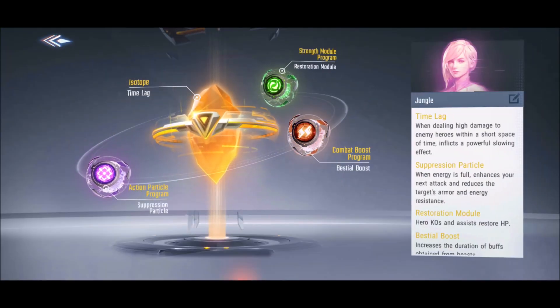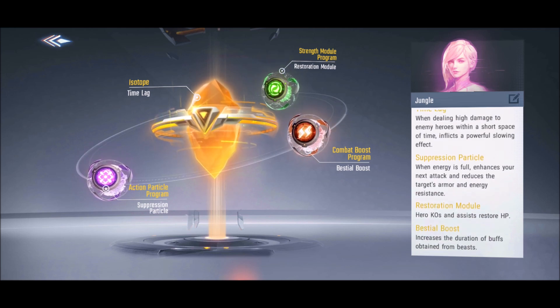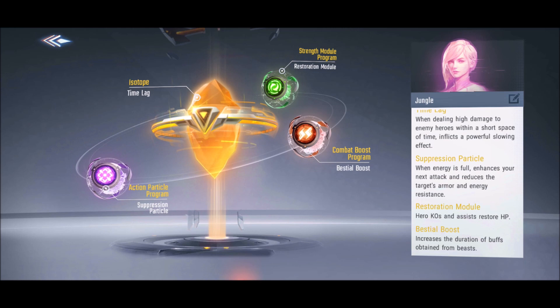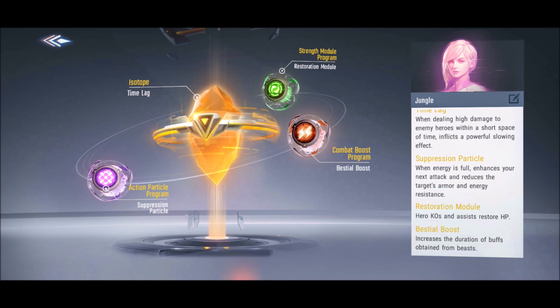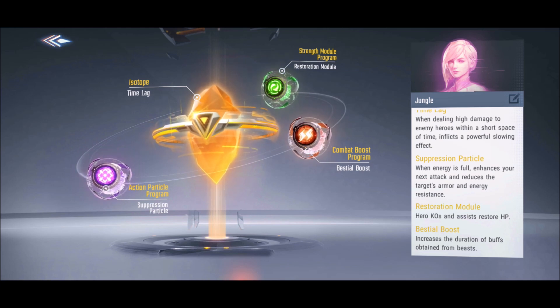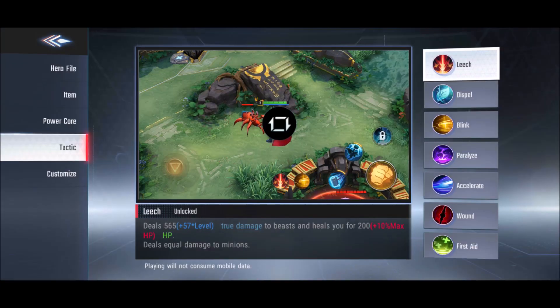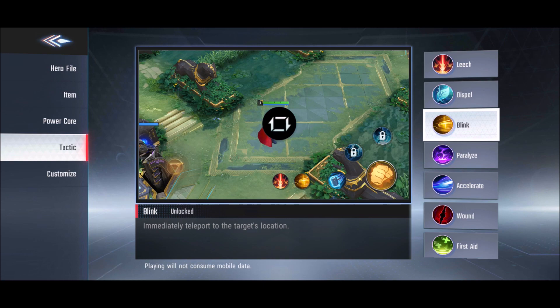For his power code, this is the one I use on all of my assassins who do the jungle. The Combat Boost program is the main core of it — you can change it if you want, but this is the core power code I use on Quicksilver. For tactics, the best are Leech and Blink: Leech to farm fast, and Blink to adjust your ultimate and to escape. Wound also helps if you don't want to use Blink.